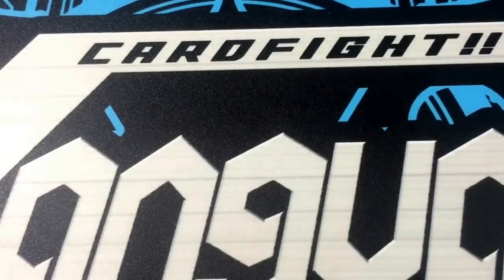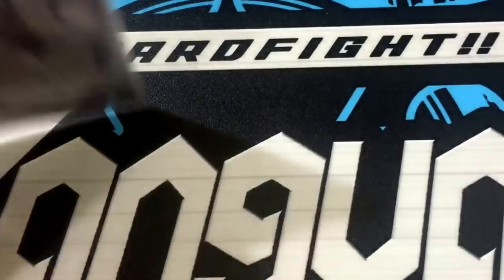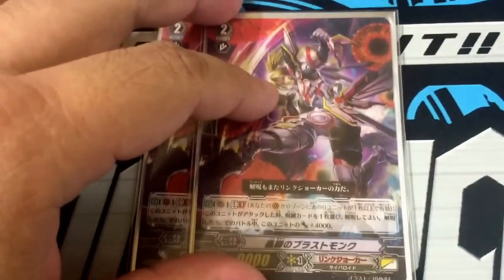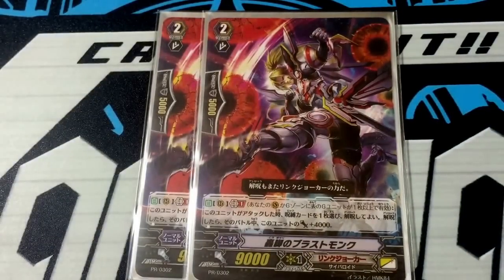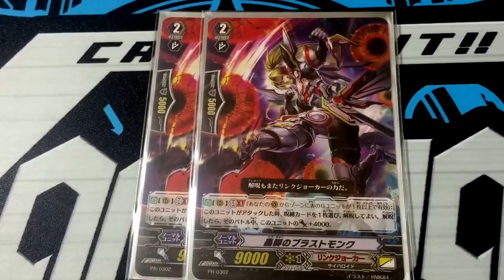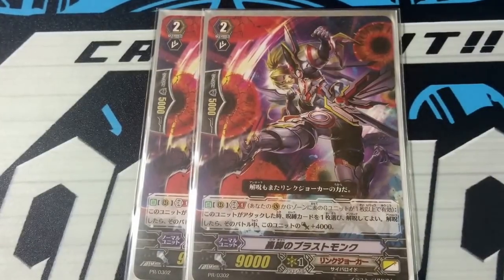Next, we move on to Grade 2. We run 2 copies of the promo from the new promo pack, the Dormant pack. This card's effect is: when this card is attacked, you may pay the cost — unlock 1 locked unit, then you gain 4000 power. So you choose 1 locked card on the field, unlock it, then gain 4000, making it a 13k attacker.